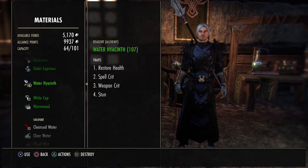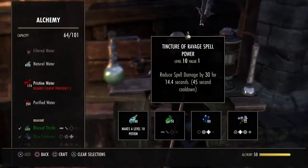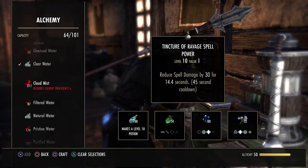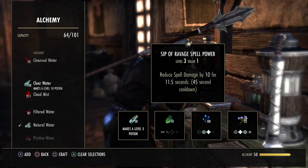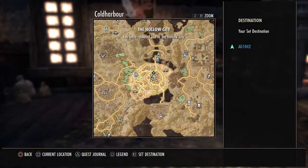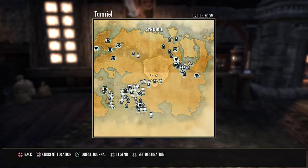Once you get your plants and spend about three hours farming, you come here to the alchemy station. When you're first level, you can only make level 10 potions — you can also make level 3 but you don't want to do that. The higher the potion bottle level, the better. I'll also have to show you guys how to get the water bottles.